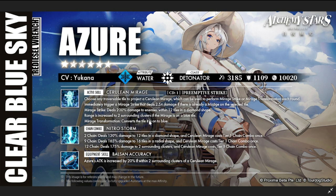Mirage Strike deals 200 damage to enemies within 12 tiles in a diamond shape. The range is increased to two surrounding clusters if the mirage is on a blue tile, so you definitely want to place it on blue. Mirage Transformation converts the tile it's on to blue, so the mirage itself handles the conversion — a nice built-in mechanic giving you both tile conversion and damage.